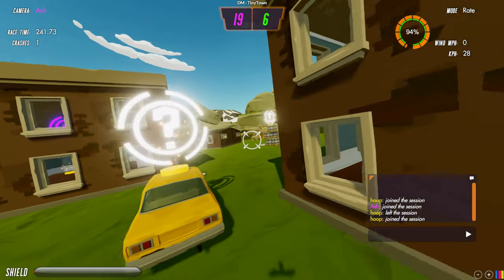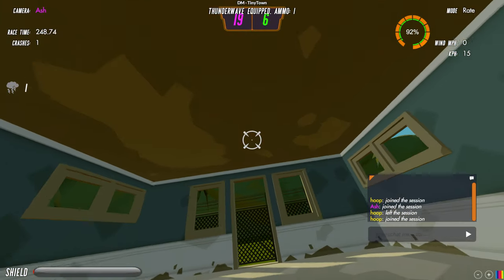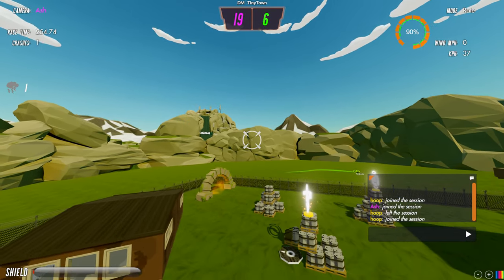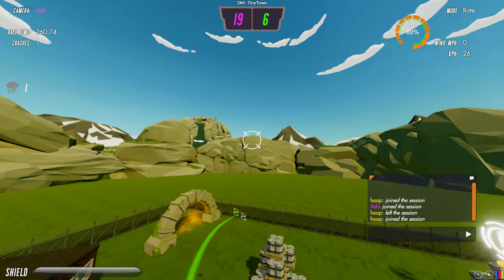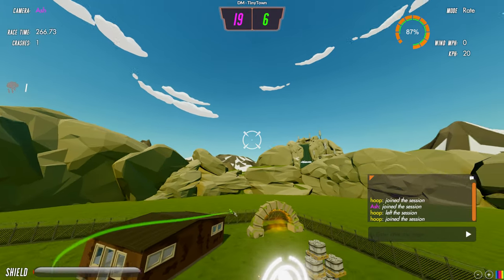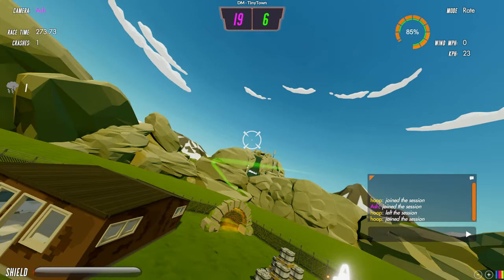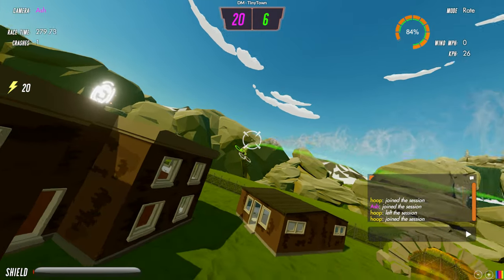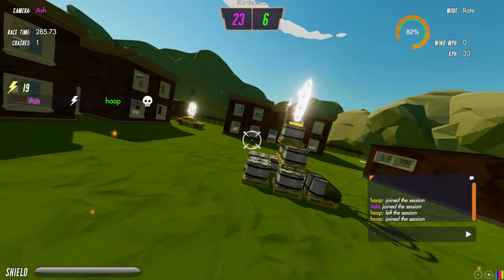Last thing to cover is area effect weapons. Thunder wave is an area effect weapon — when you set it off it affects people within a 20-meter radius. When I fire it, you'll notice lightning bolts going across Liam's quad, meaning he's been hit by thunder wave, shown in the hit notifications on the left. It deals one volt shot to him — he's now smoking, and I can shoot him with a single shot at that point.